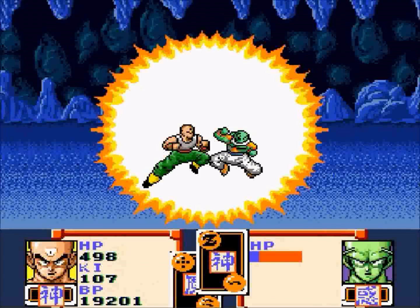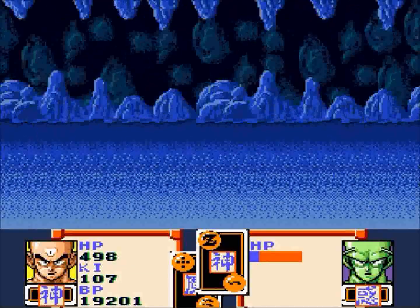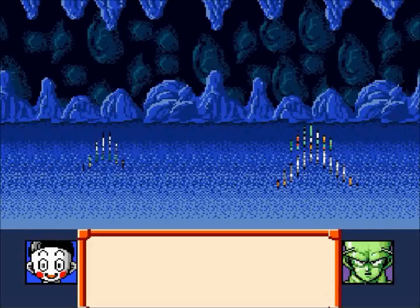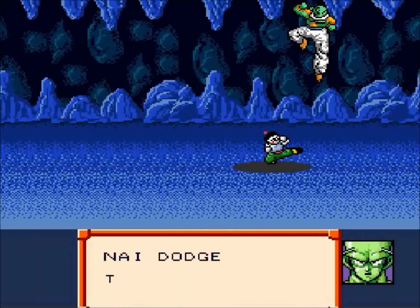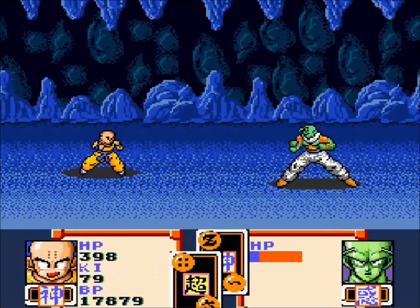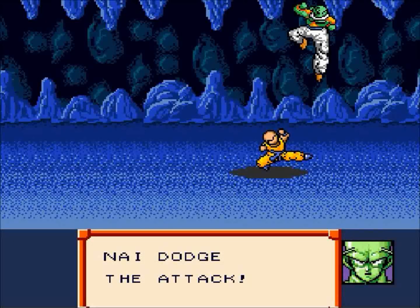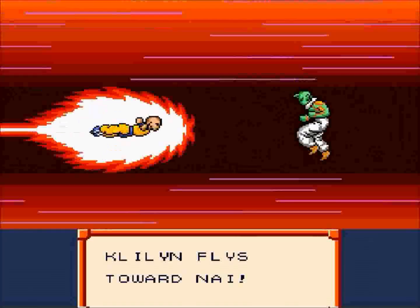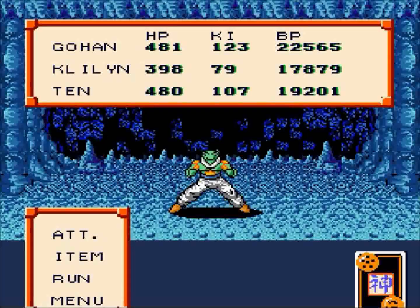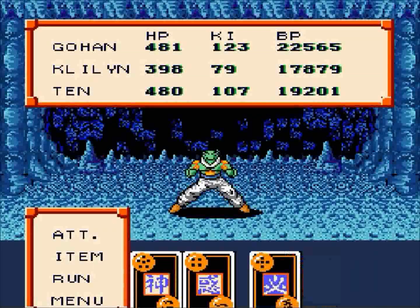The enemy Nail counter-attacks. Oh well. Chow 2 misses. Krillin misses. But he flies at the enemy and does 28 damage. And we should be able to finish him off this turn.